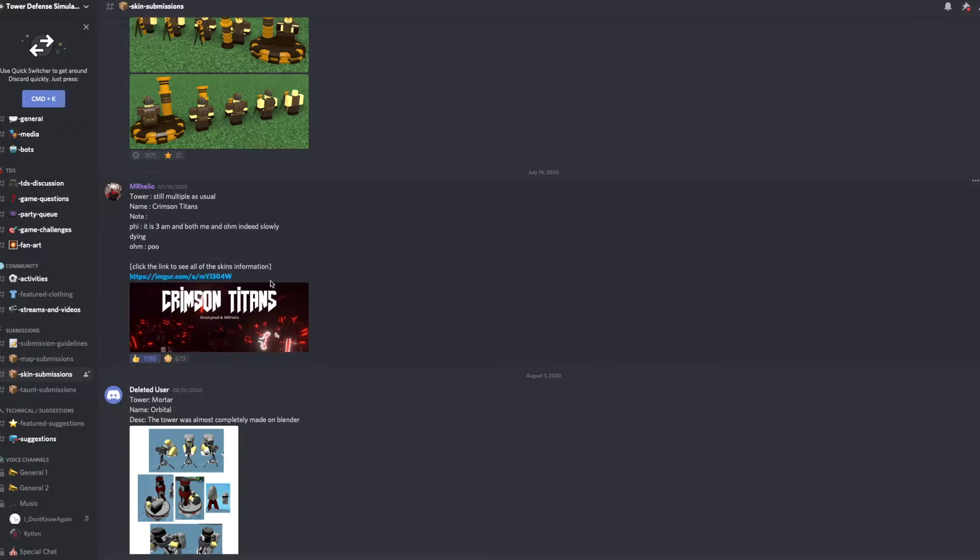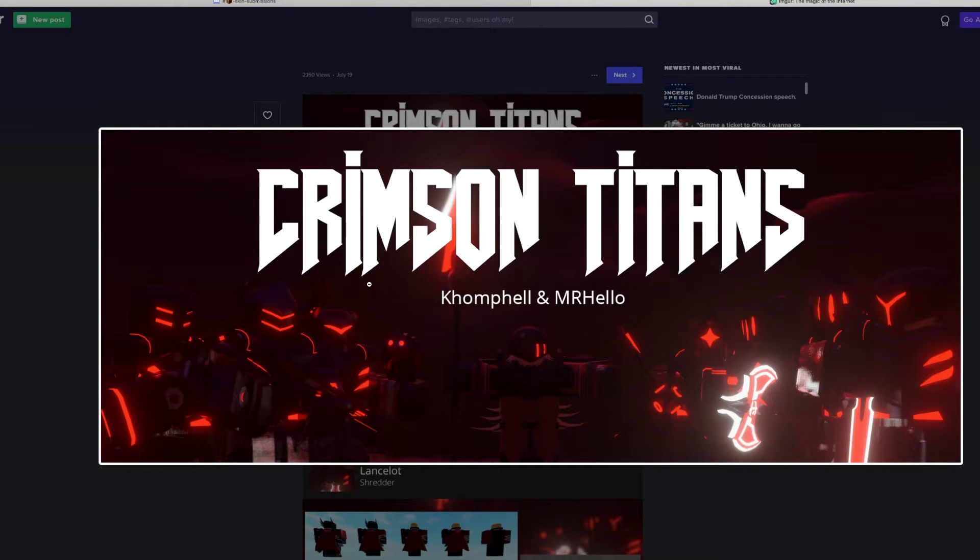You can click the link and end up going to an area where you can look at the skins. I'll be putting the link in the description so you can look at the skins yourselves, or you can also watch this video. This is a more up-close picture of the Crimson Titans logo, showing all the skins together in a group.